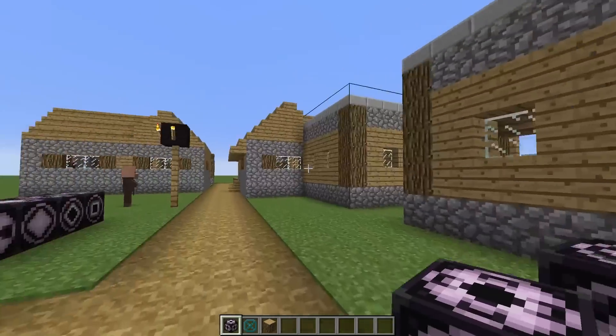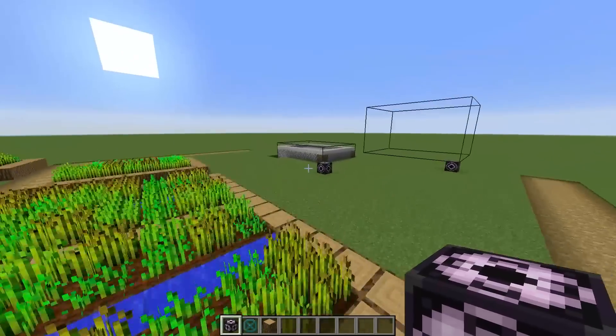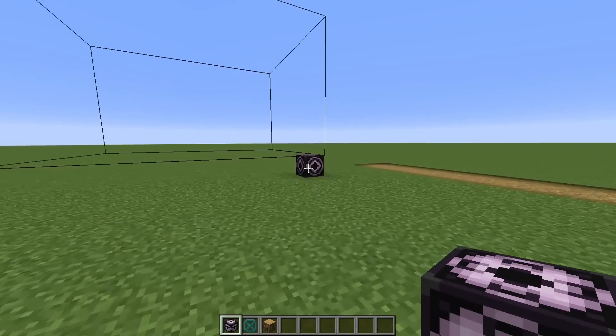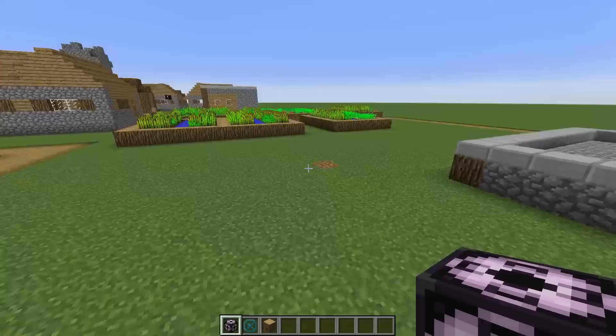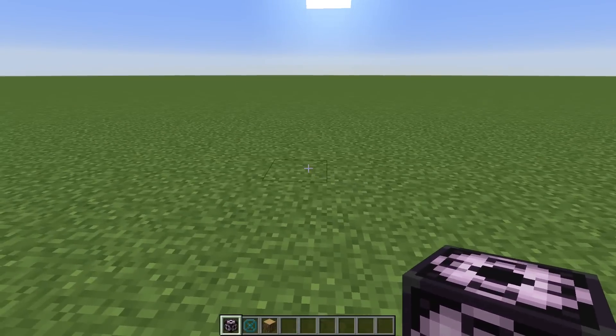You might be thinking, oh my gosh, there are all these little bounding boxes and wireframes everywhere. If you break the blocks or the structures, they will get rid of themselves.